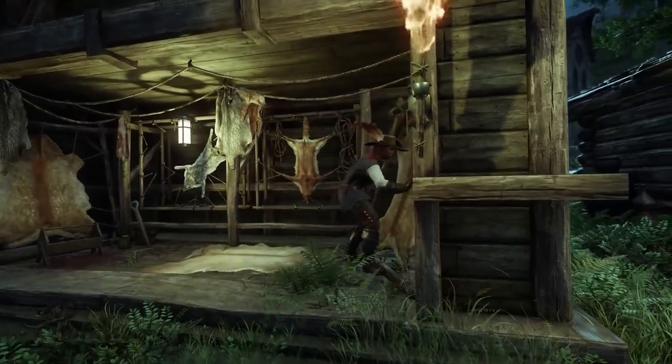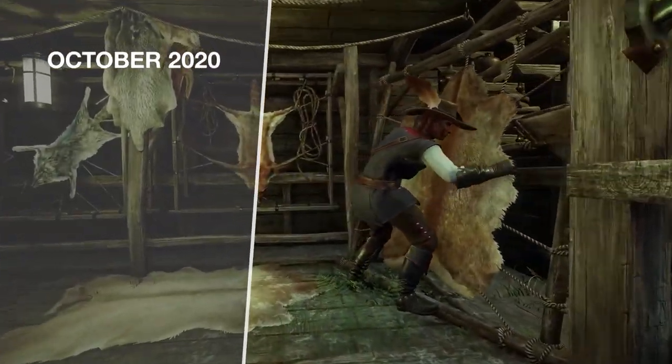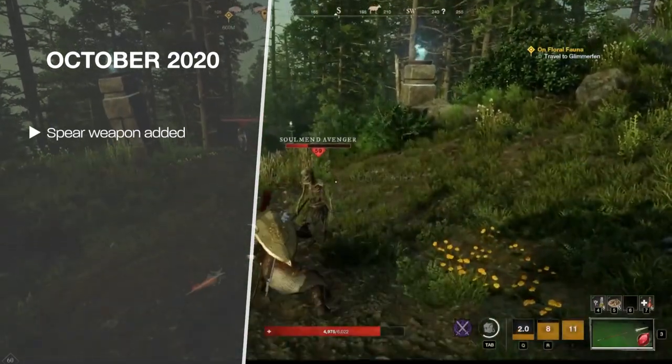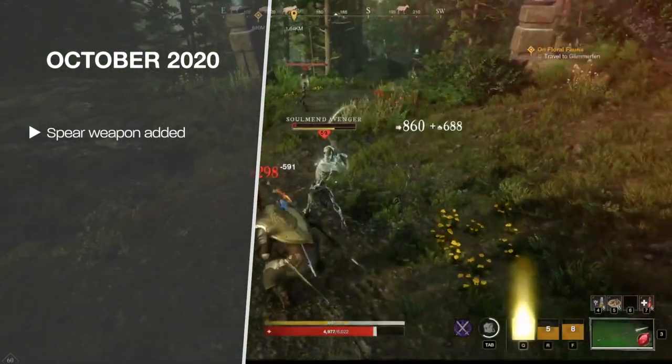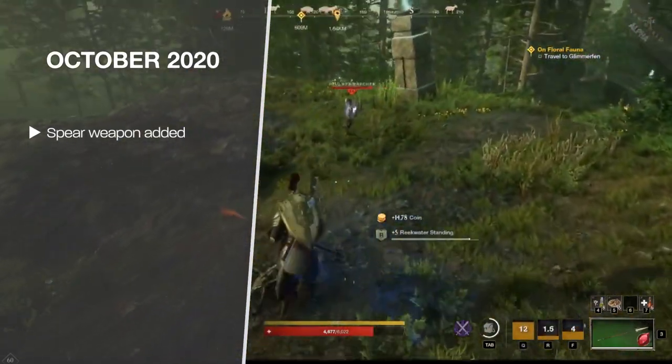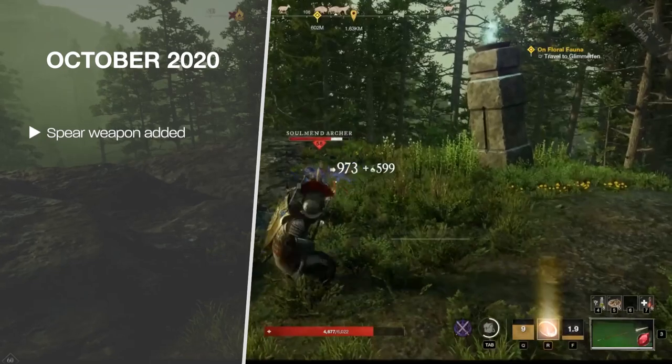Some of the major changes after the preview event: they added another new weapon, the Spear. It's a two-handed spear with one skill tree that excels in throwing the spear, and another skill tree focused on applying bleeds and slows as forms of CC. The Spear scales off of Dexterity, with Strength as a secondary.